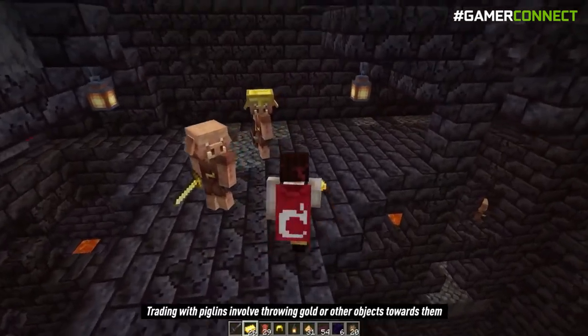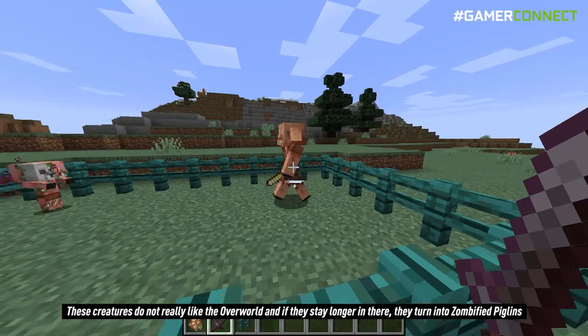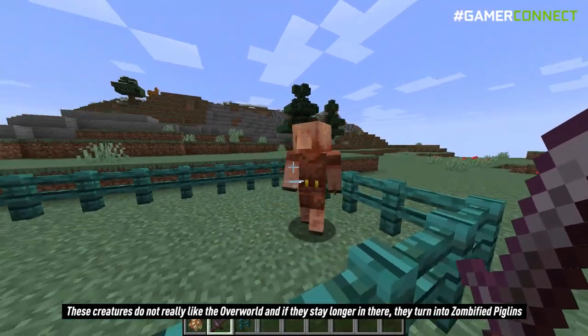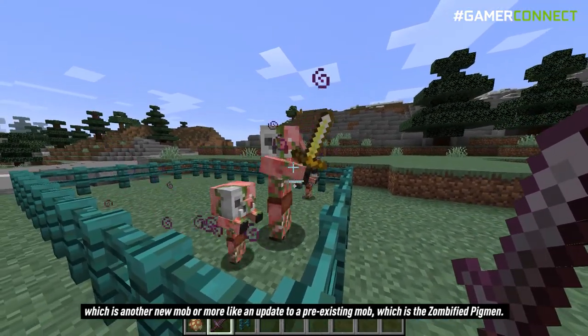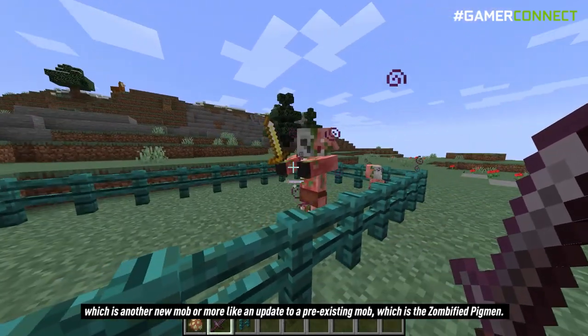Trading with piglins involves throwing gold or other objects towards them, in return of which they throw back other random items. These creatures do not really like the overworld, and if they stay longer in there, they turn into zombified piglins, which is another new mob — or more like an update to the pre-existing zombified pigmen.